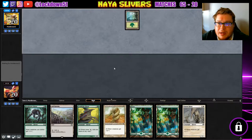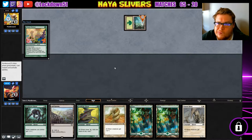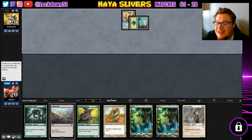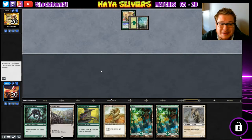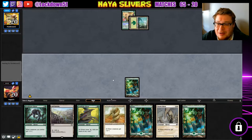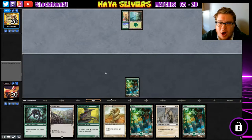Might be a pretty good player. Oh — is this mono? Oh, Bogles! Well, now they know, now we know how they won. They're just playing freaking Bogles. Can't knock them, I mean it's a freaking great deck — really good deck, but we're about to get stomped.